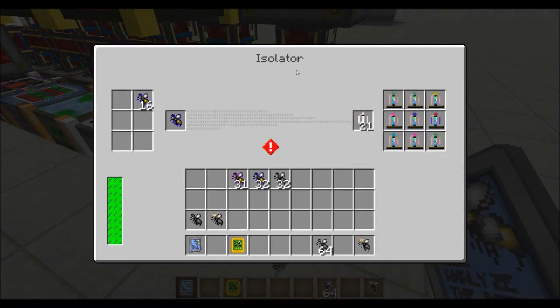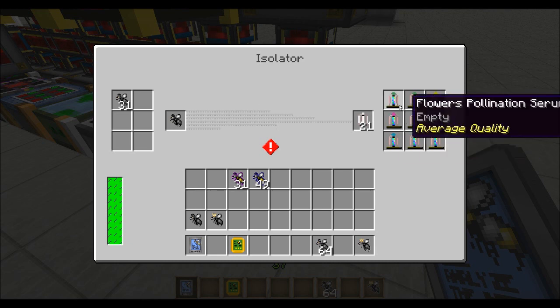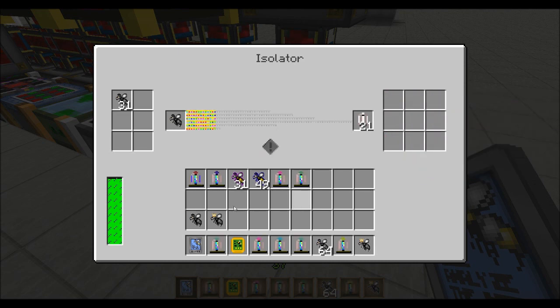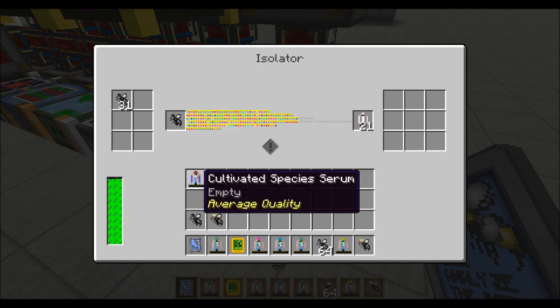Bring them over here to the isolator. Take these other crappy bees out — we don't need those anymore — and throw those tolerants in there. They're all the same. Let them go, and we try to get the species serum. With this serum, of course, it'll be the tolerant species serum.